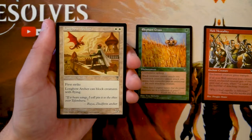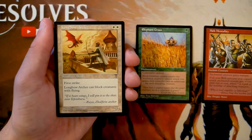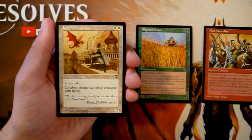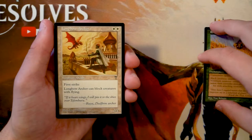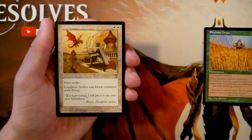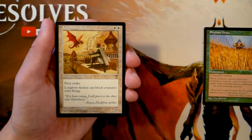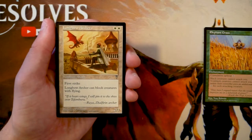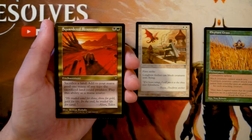Longbow Archer is a 2/2 for two white with first strike and the ability to block creatures with flying. This is an above-average two-drop. The double-white cost is a bit restrictive, but it's a very solid card overall. So far, this is the most straightforwardly powerful card in the pack — it gets around smaller ground creatures and can block flyers, which is a huge bonus.